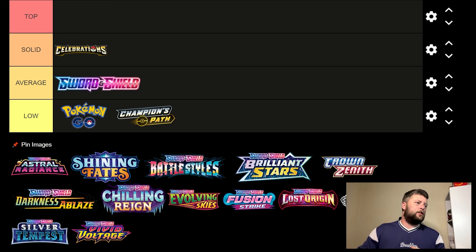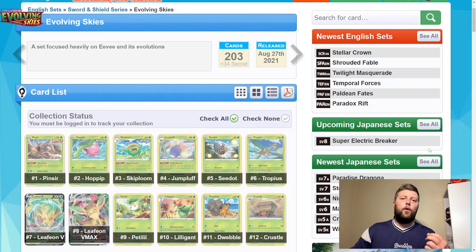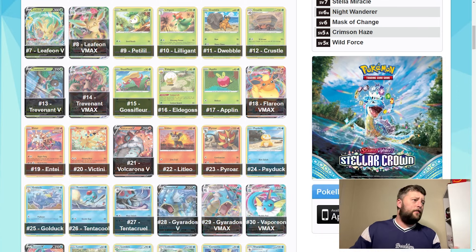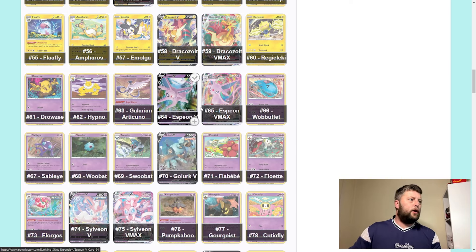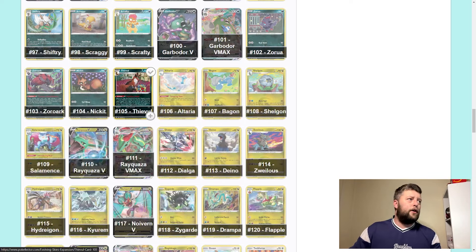One of my favorites — and I think everybody's going to agree — I don't know if it's purely because I've packed the Moonbreon before, but Evolving Skies for me is just absolute top tier. I don't think there are any questions there. If you are a big Eeveelution fan, it's brilliant. You've obviously got the normal Vs and V-Maxes. You've got Flareon, a lovely Vaporeon, Jolteon — one of my favorites — I love the Raichu card as well. Then Espeon, and a big fan favorite in Umbreon. Eeveelutions 100%. Even showing off a few of the Galarian birds as well.